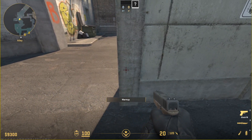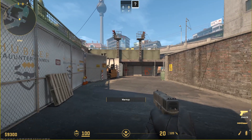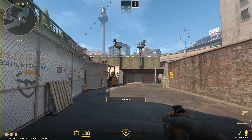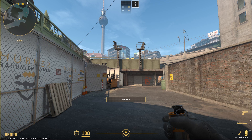This one takes a little bit of practicing, but you're just going to line yourself up on this wall right here and just turn directly around. You're going to count one, two, three of these wooden planks, and aim above the third wooden plank in the middle of this metal beam.